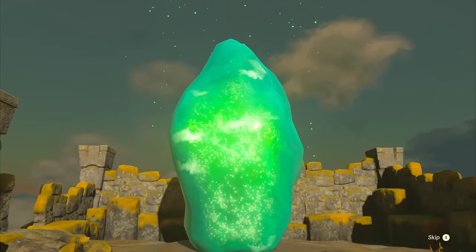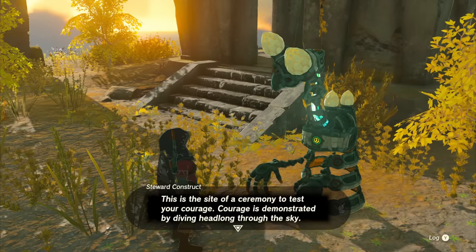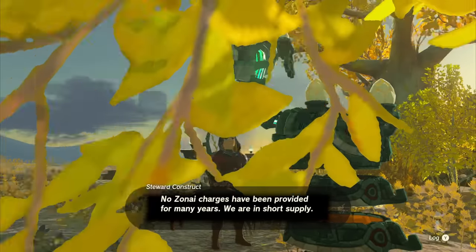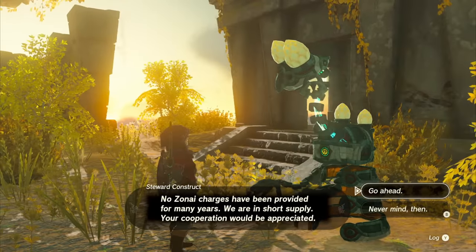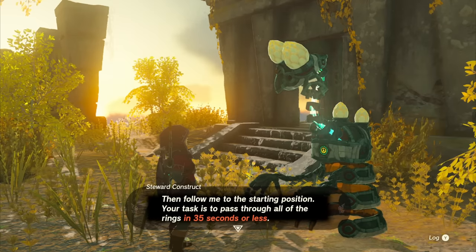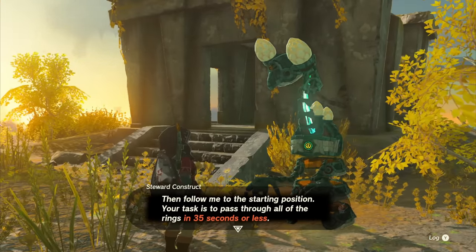If you did it right, there should be a cutscene for a shrine unlocking in this area. Once you get out of the water, look for a steward construct that's going to tell you about these trials you need to do about falling through the sky. Give him a zone eye charge and he's going to teleport you back up to the beginning, where now you have a time trial to go through all of these rings.